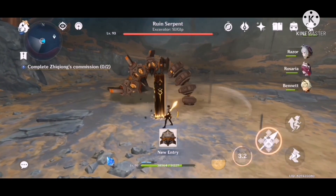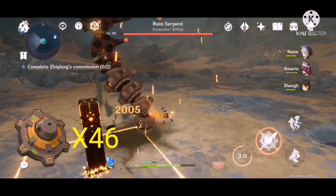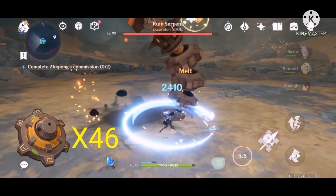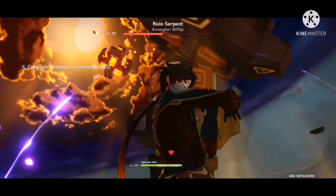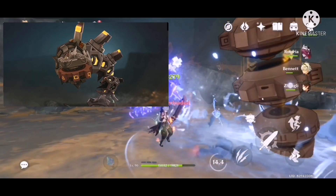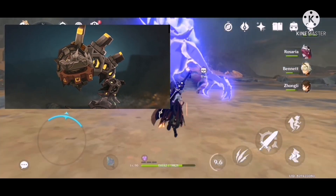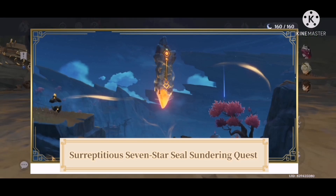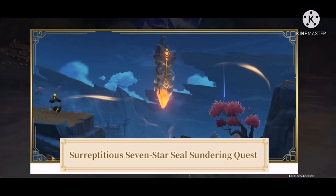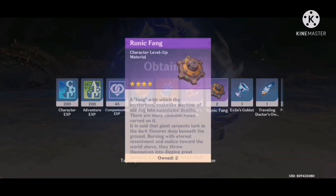The next item you need to find is the Runic Fang. You're going to need a total of 46 Runic Fangs to ascend Yellen to level 90. You will be able to get the Runic Fangs by defeating the Chasm's new Ruin Serpent boss. In order to access the boss, the player must complete the world quest Surreptitious Seven-Star Seal Sundering. Ruin Serpent is a normal boss found in the Serpent's Cave, located at the Chasm's underground mines.